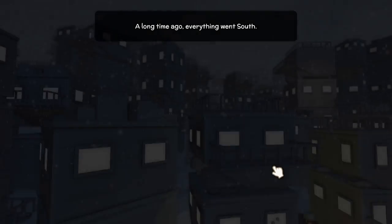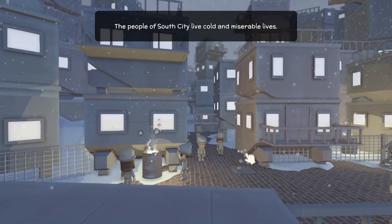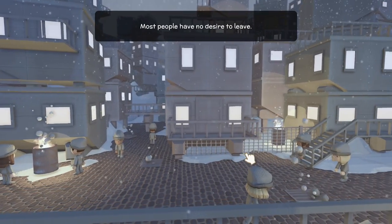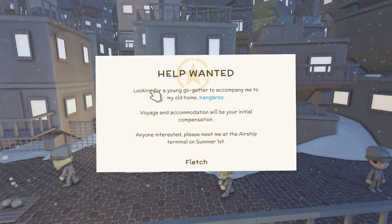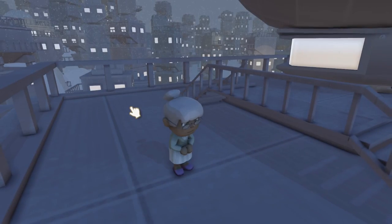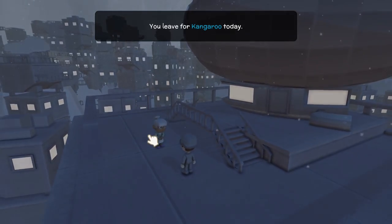The story begins: a long time ago everything went south, like a lot of games that start in the city before moving to the countryside. Almost everybody was forced to move to South City, where people live cold and miserable lives. You were born here, but you want to leave more than anything — and you might have found a way out. A help-wanted ad is looking for a young go-getter to come to Kangaroo Island. Let's go with that lovely little lady.